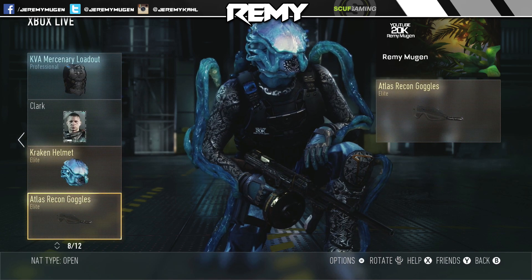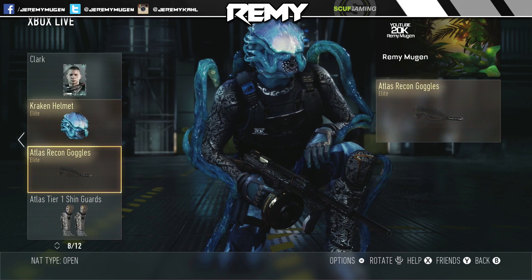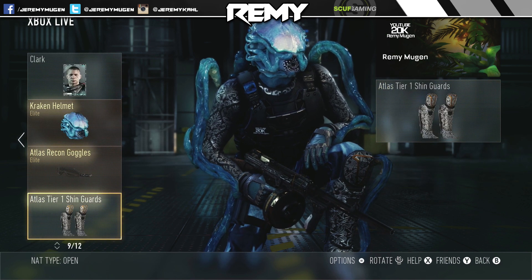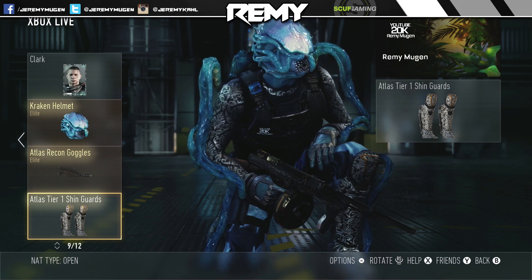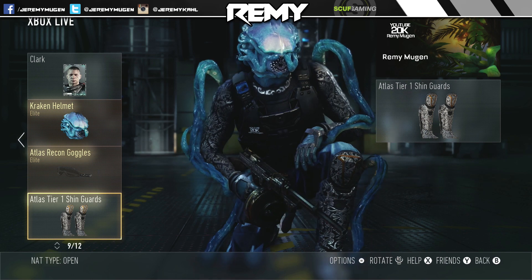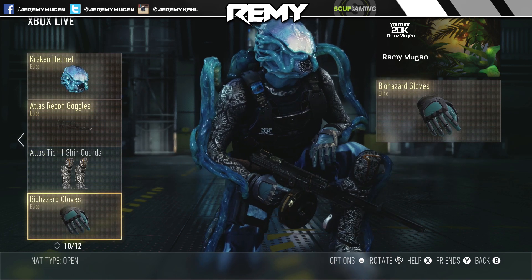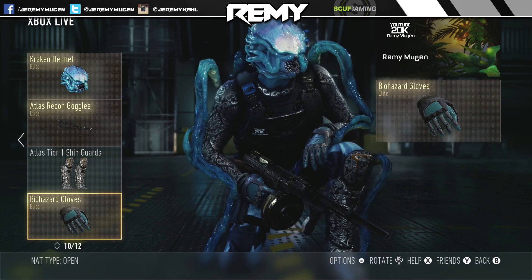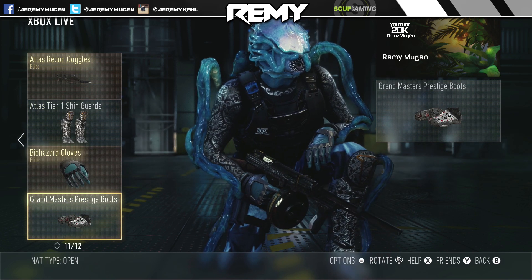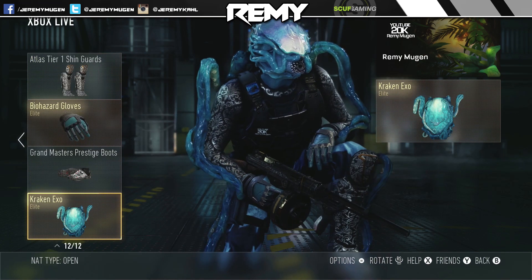The Atlas Recon Goggles — those are just on to be on, you don't really have to have any eyewear obviously. Atlas Tier 1 Shingards which match the Grandmaster Prestige shirt really well — they've got a very similar design. Then we do have the Biohazard gloves because they're that baby blue which goes really well with this EXO and helmet. Then we have the Grandmaster Prestige boots, and then the Kraken EXO.